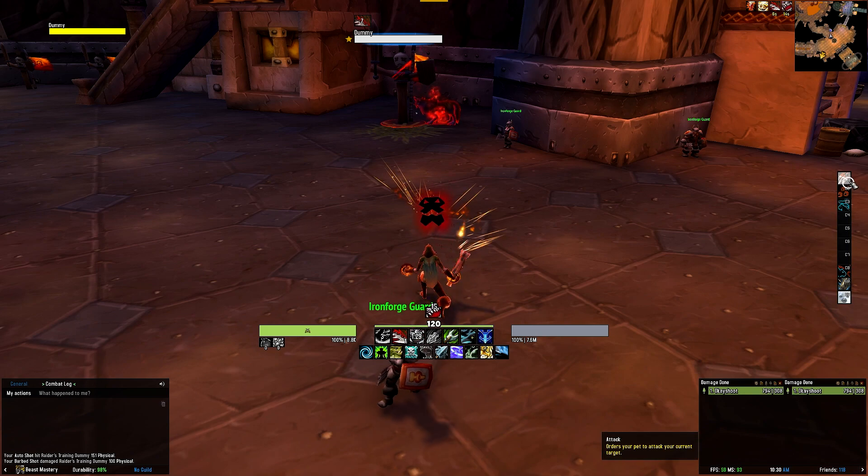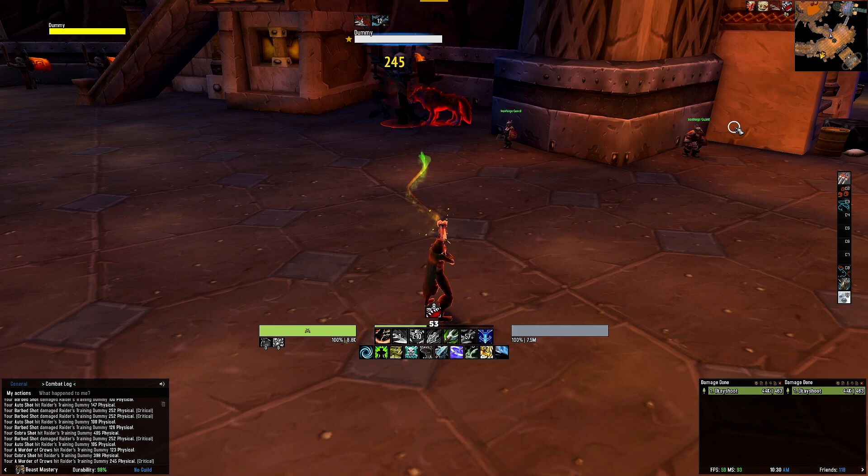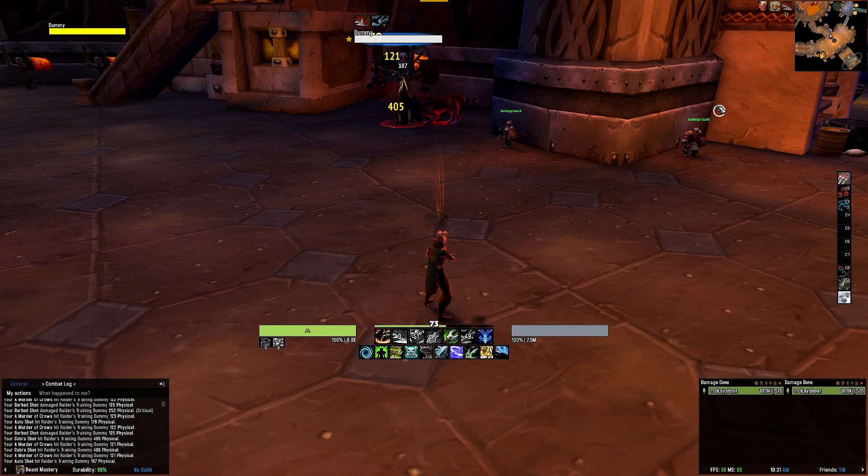Let's start with the Beast Mastery Hunter and talk about the first row of icons. The top row tracks your rotational abilities, which is the bread and butter of the buttons you will press. Naturally, when abilities are on cooldown, the icons will be desaturated and greyed out. We do not track abilities that do not have a cooldown associated with them.